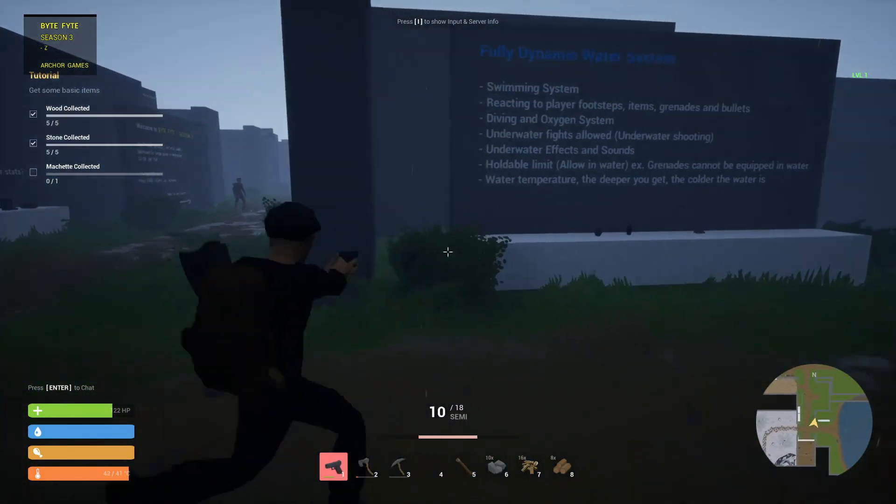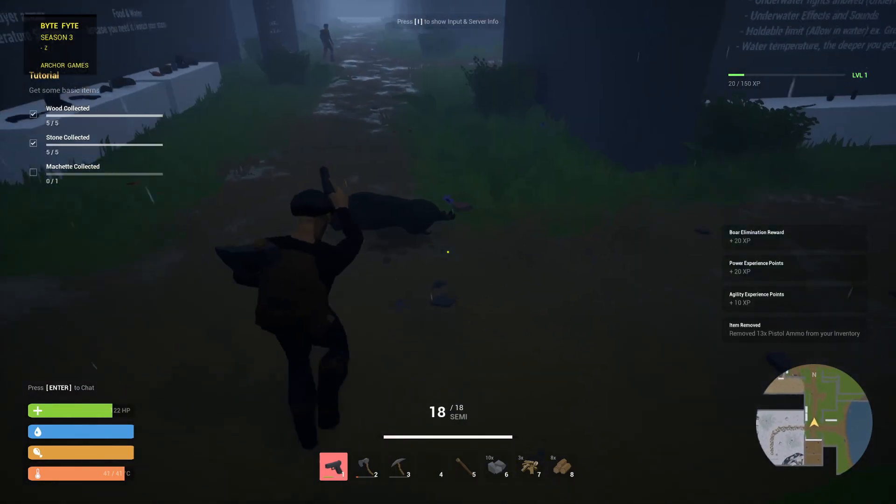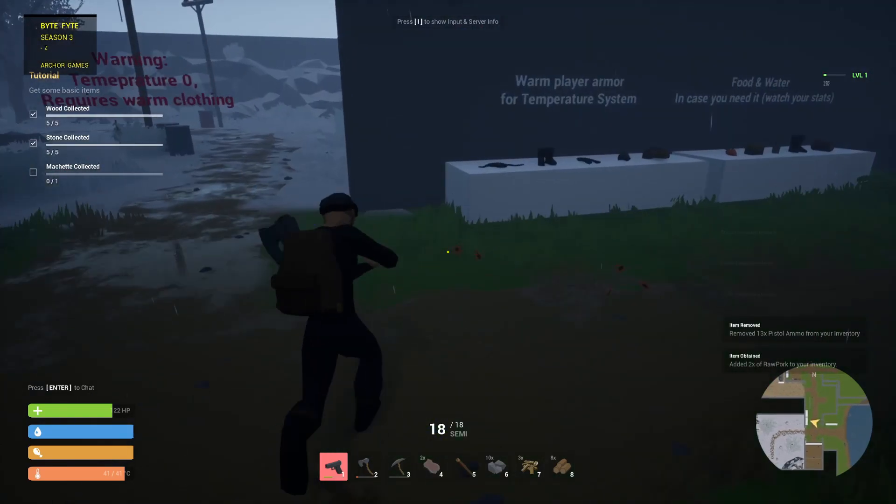Let's try this gun out. I killed a boar, I got XP. And it just drops down — so I don't have to skin it.